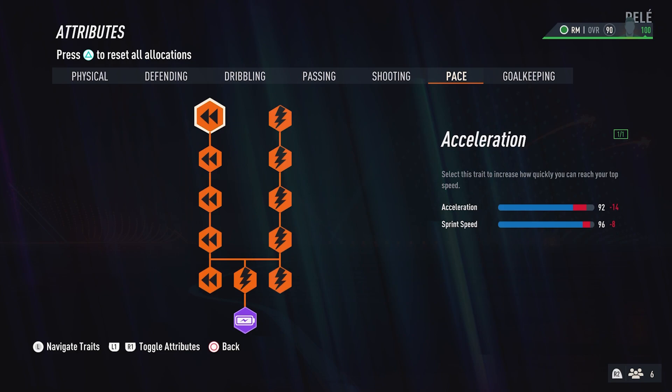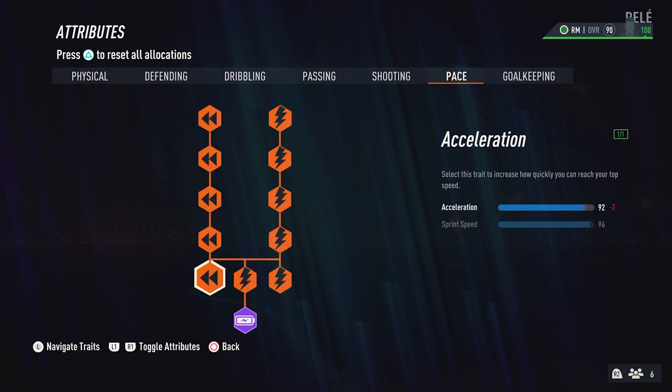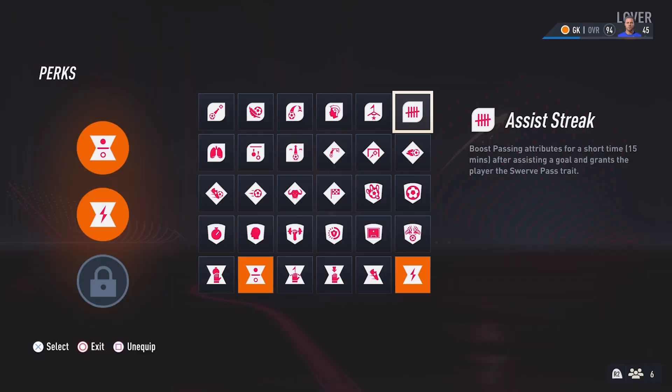Lastly is pace — just like dribbling, max it all out. You don't want to be sluggish. By getting the Cheetah archetype and getting that sprint speed and acceleration up, you're sorted. Notice too how many archetypes Ramsay has gotten on his build.